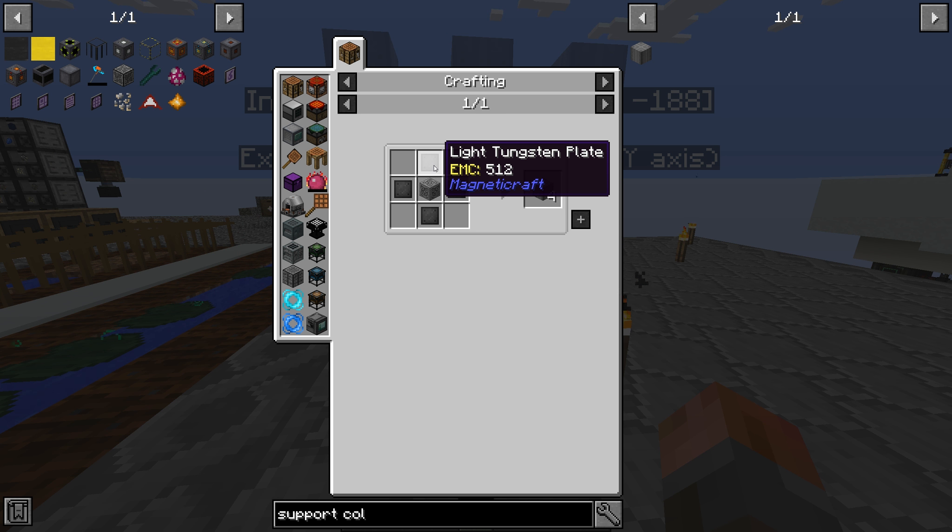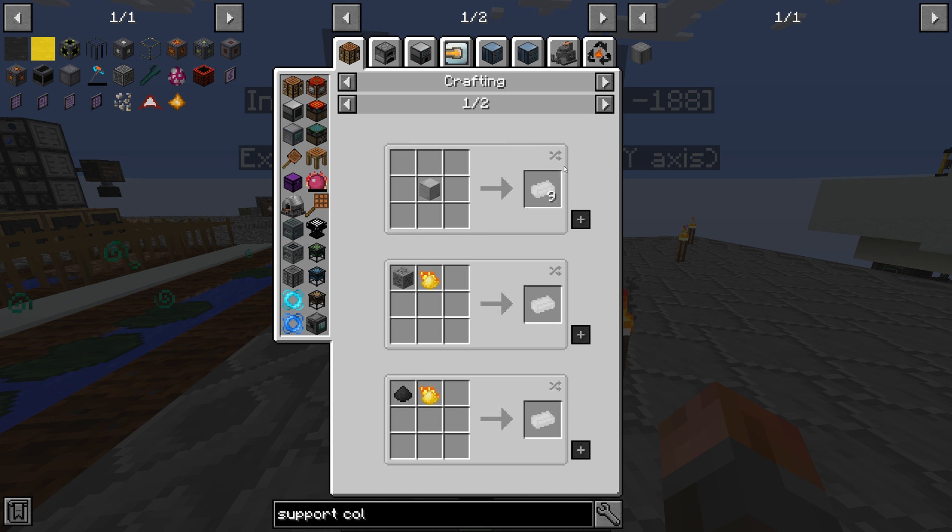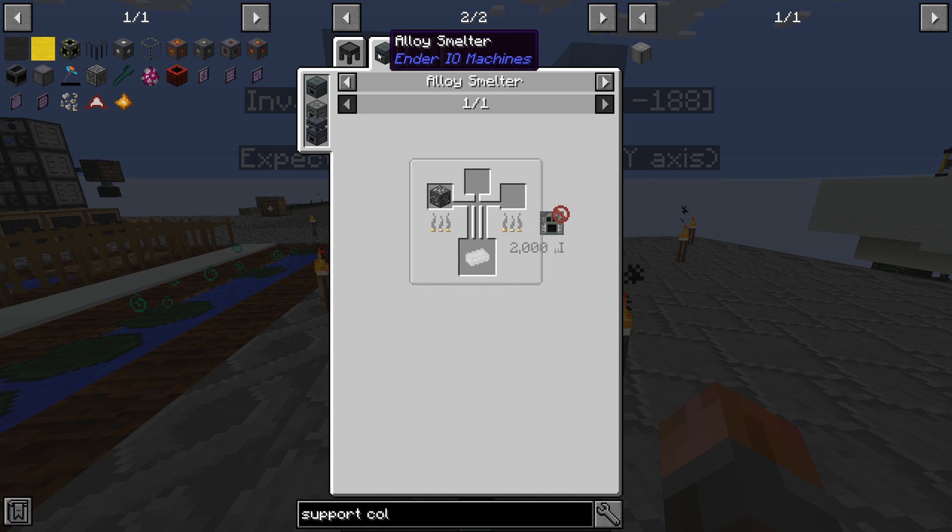Support columns are going to require light tungsten plates, and that is part of Magneticraft. So we need to think about tungsten ore - from tungsten ingots, which just goes straight into the compactor. I'm almost sure I have some, so I don't think we need to do too much.